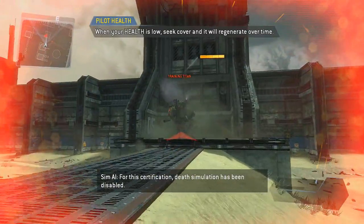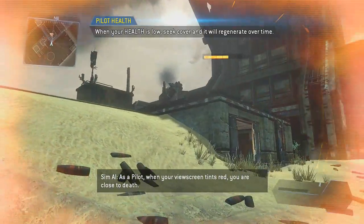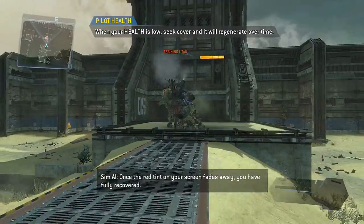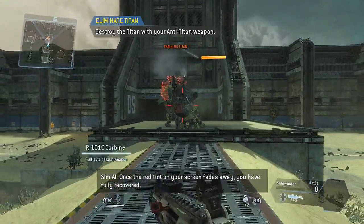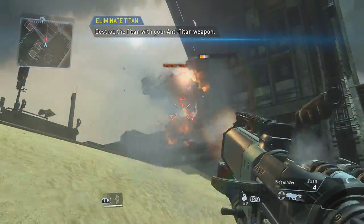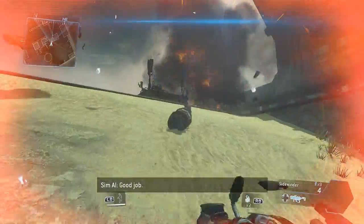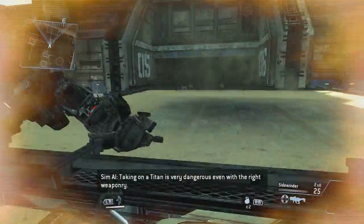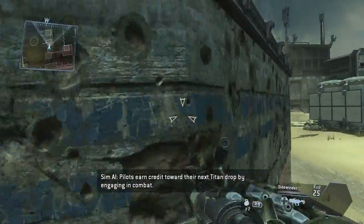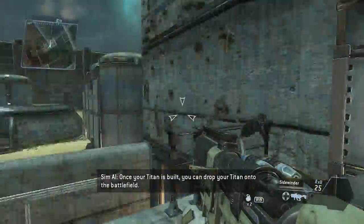For this certification, death simulation has been disabled. As a pilot, when your viewscreen tints red, you are close to death. Avoid taking damage for a short time and your health will re-stabilize. Once the red tint on your screen fades away, you have fully recovered.